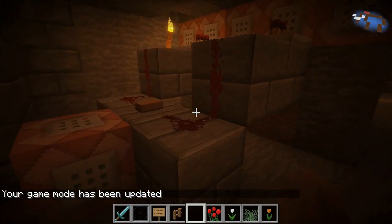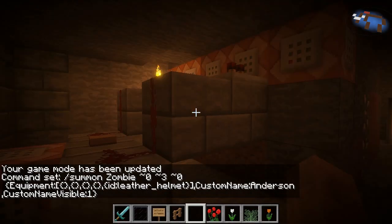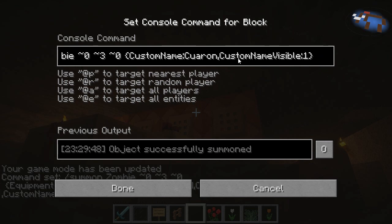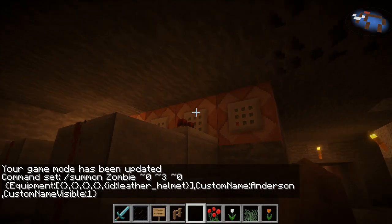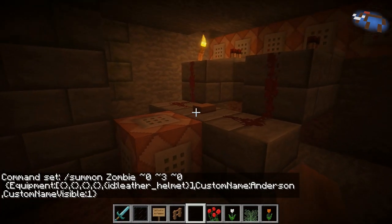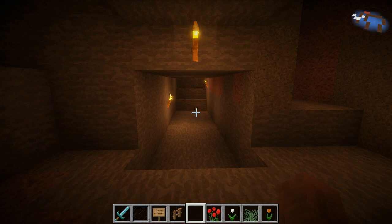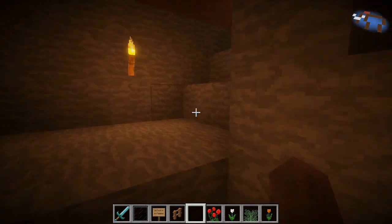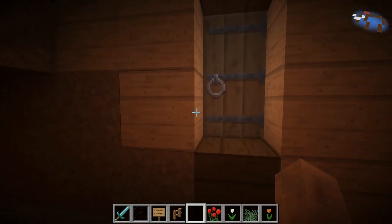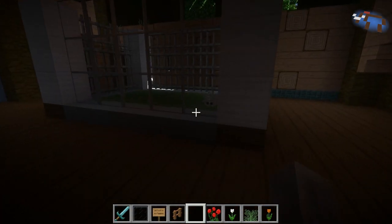I'll switch back and show off the zombies. This is the zombie with gear — he has a leather helmet; his name is Anderson. Over here we have just a regular zombie named Guarone. Here's a zombie riding a chicken — Scorsese. I'm sure you'll notice that theme. This command block kills the chicken that gets left over if the rider despawns — sometimes the chicken is left behind and we don't want that. So we kill the chicken and spawn the new zombies.